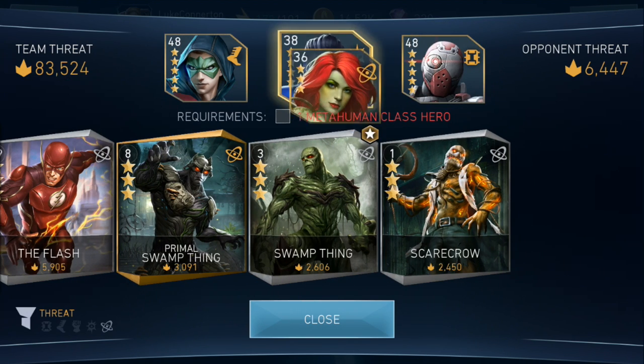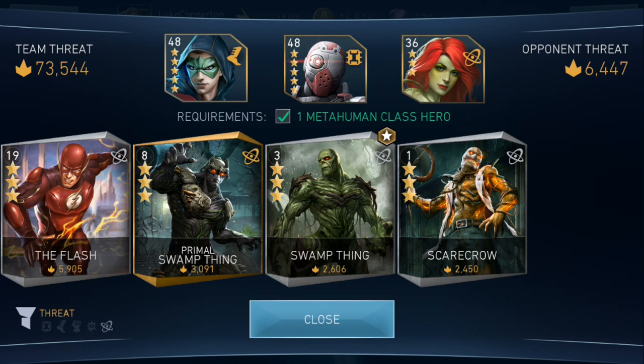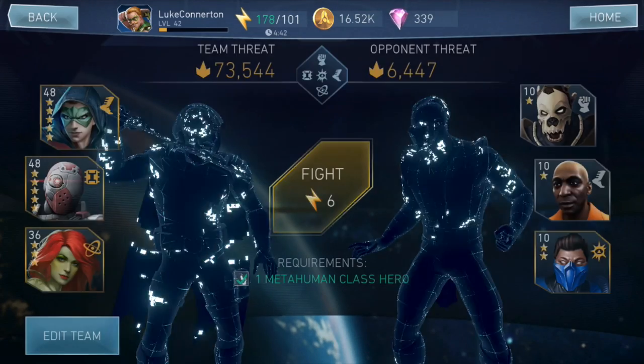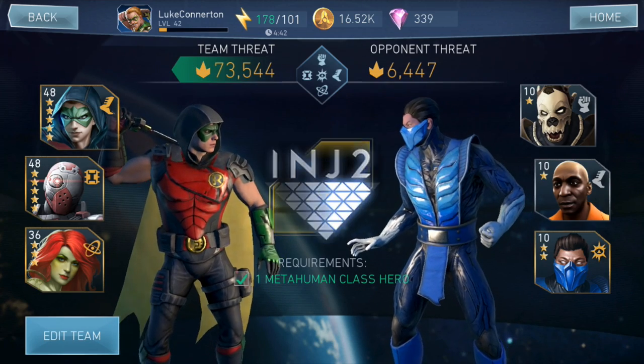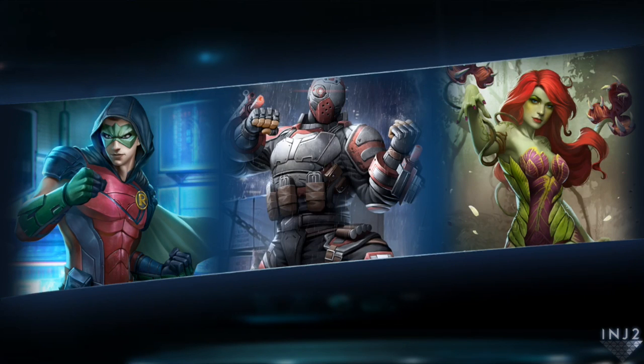So what I'm gonna do is I'm actually gonna replace Sub-Zero with Flora Poison Ivy — 73,000 threat run. Now obviously we have the five star Blademaster Robin, the five star Marksman Deadshot, and the three star Poison Ivy. So basically with the metahuman classes, I honestly really don't think I'm gonna be able to do challenge number three, but number one and two I'll be able to do very very easily.